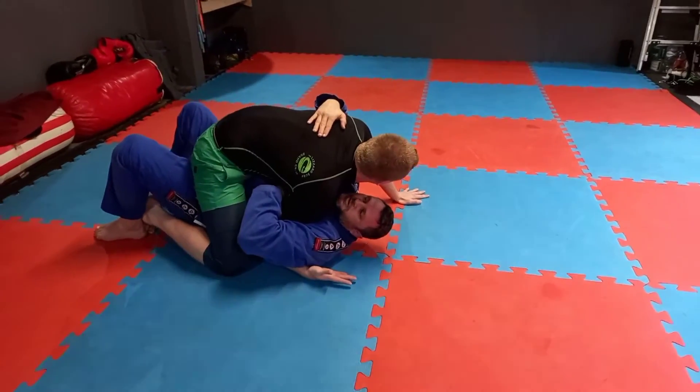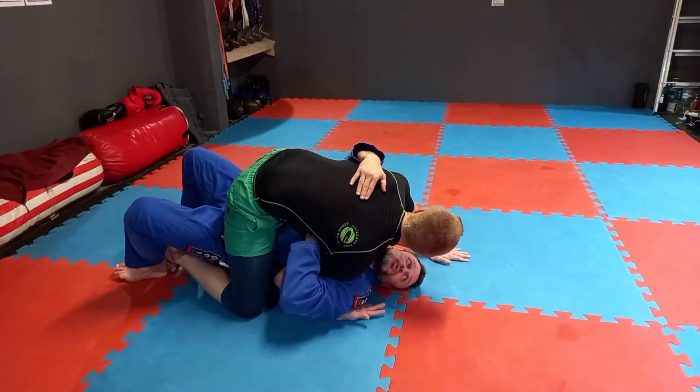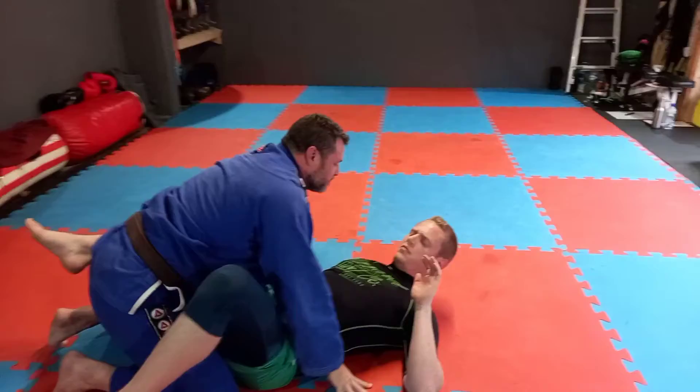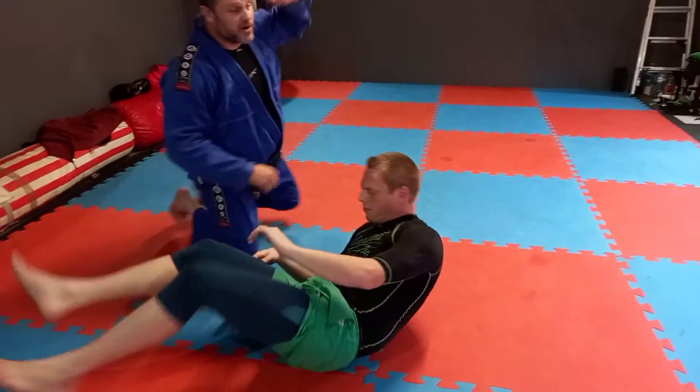From here, this hand goes over the back and I'm going to dive it across into the quadrant that I want us to roll. As I bump, I turn my head like I'm looking into that quadrant, and this hand drives — bang — and over we go. That's super easy. So that's one way of trapping.